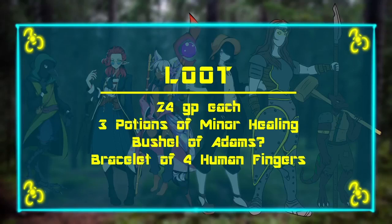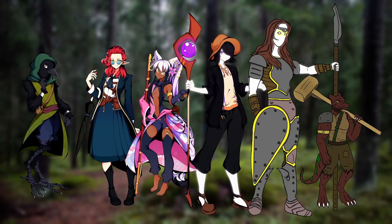You find a bracelet of four human fingers, and they're all positioned like a hand that's clawing forward, trying to pull ahead. That's how all the fingers are situated, hanging from this bracelet. You tap the item to get the description.